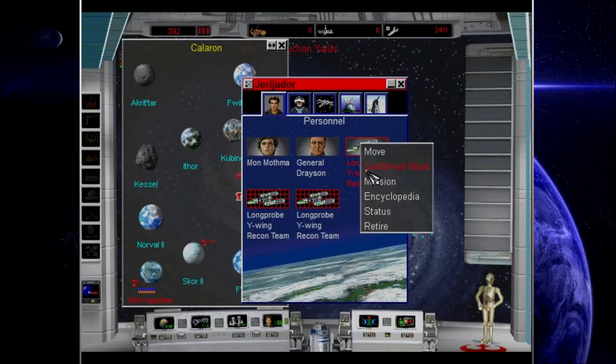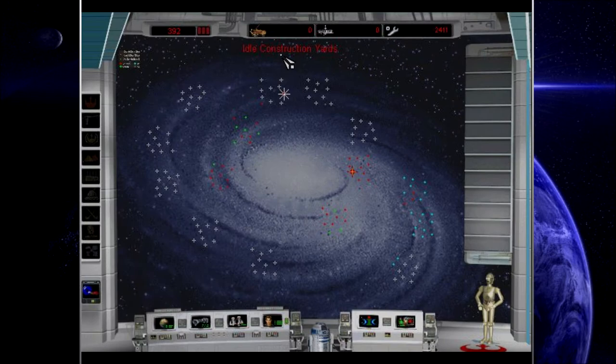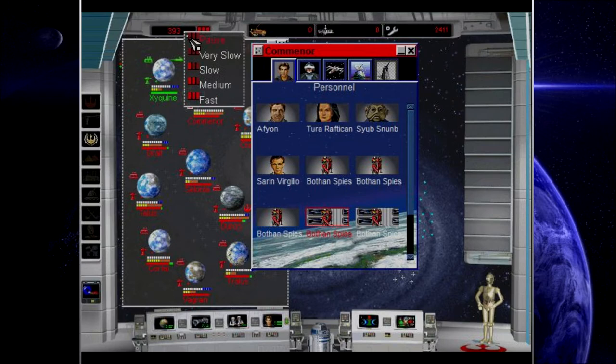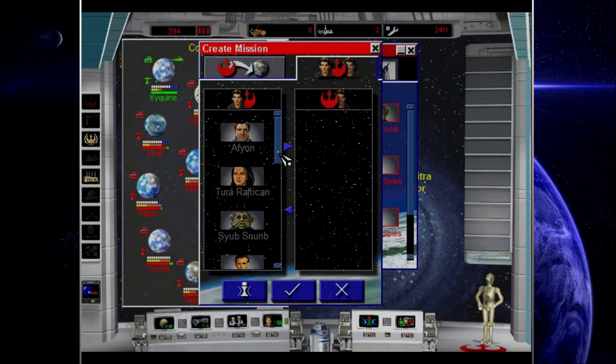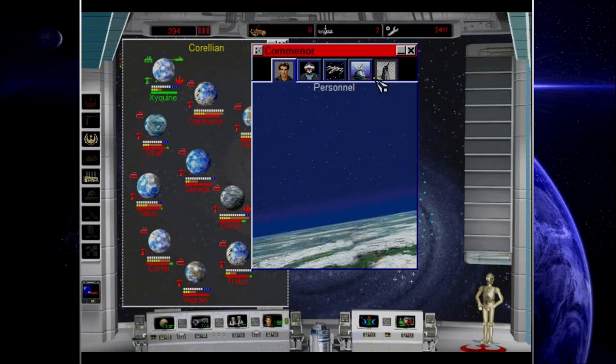Let's go ahead and find out what's at Kessel. We have a couple more Bothan Spies arriving in two days. Every single one of you is going to go on an espionage mission, and I'm going to put five of the Bothan Spies in as decoys.